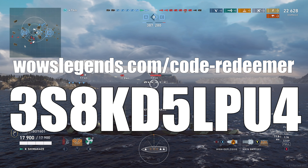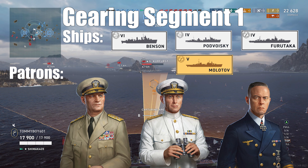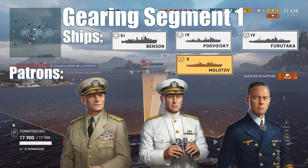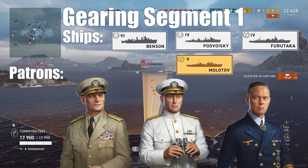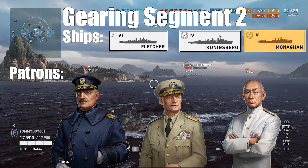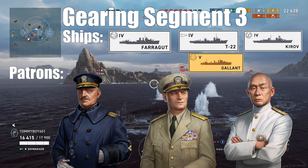Now let's move on to the Gearing. In order to get the Gearing, for segment one you're going to need a rank four Arleigh Burke, Norman Scott, or Gunther Lutkins, with the fleet consisting of the Benson, the Povoski, the Furutaka, or the Molotov. The trials can be done in the pod, the Furutaka, or any tier five ship. For segment two, you'll need a rank five Albert Gleaves, Norman Scott, or Vladimir Trubovsky, and you will need a fleet of Fletcher, Konigsberg, Minkase, or the Monaghan, with the trials being in the Konigsberg, Minkase, or any tier five ship. Segment three: you'll need Albert Gleaves, Arleigh Burke, Takeo Kurita, and the ships will be the Farragut, the T-44, the Kirov, or the Galant, with the trials consisting of the T-22, the Kirov, or any tier five ship.